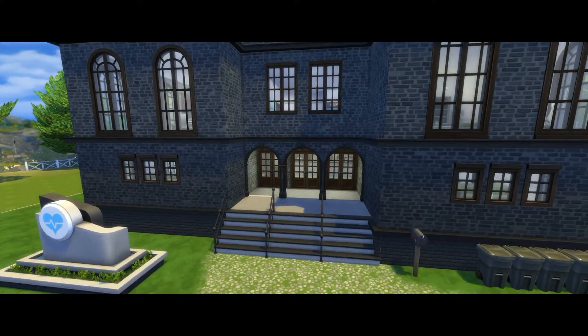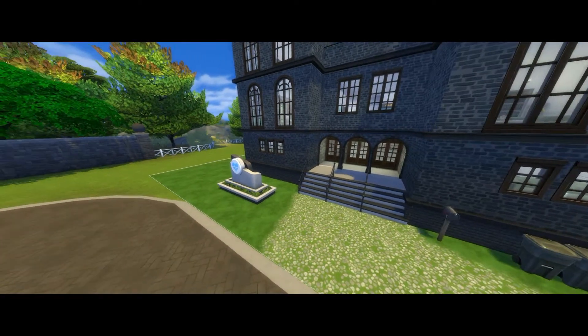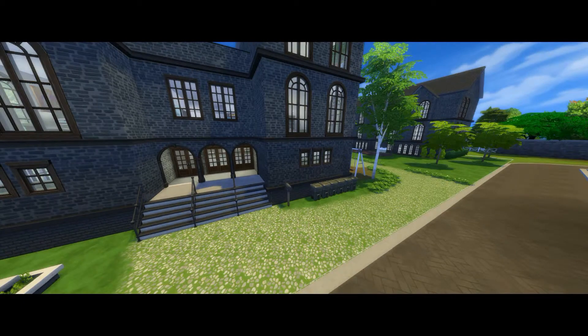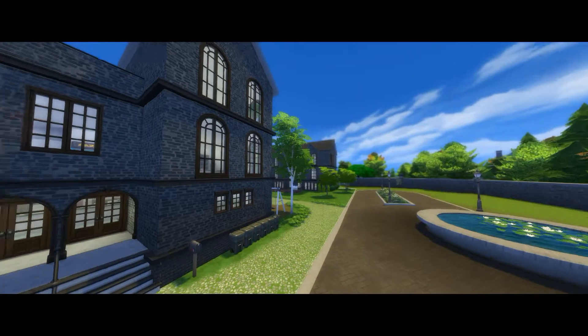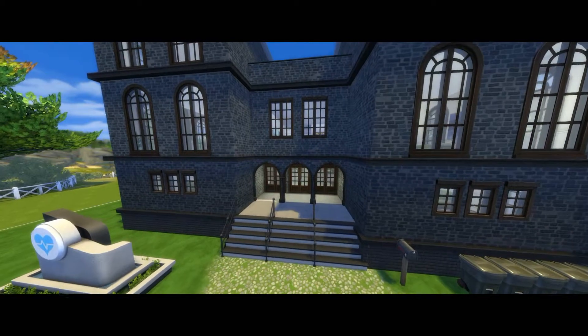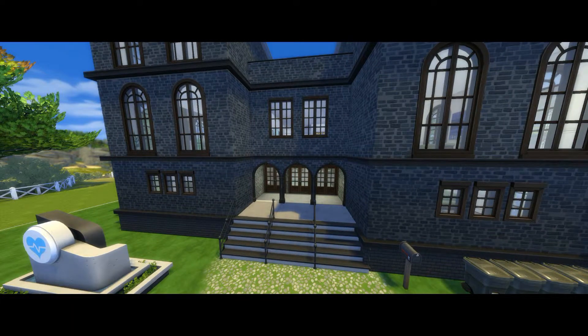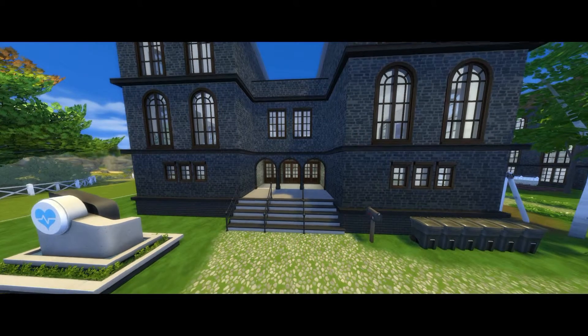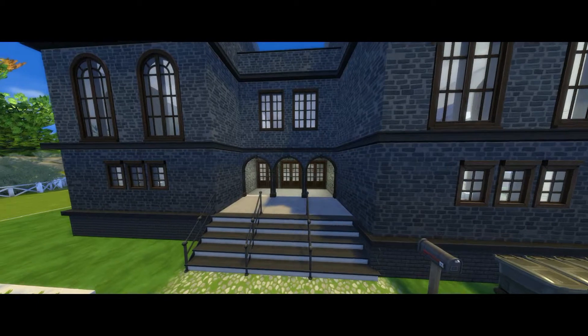This is the entry here — you can see we've got a little hospital sign because there are no asylum signs in The Sims, and a bunch of rubbish bins and a letterbox. The outside looks quite nice. I wanted it to look like an old building on the outside but then a mixture of new and old on the inside as well.